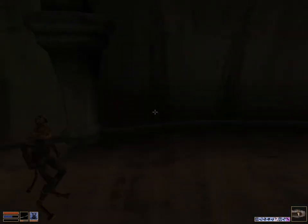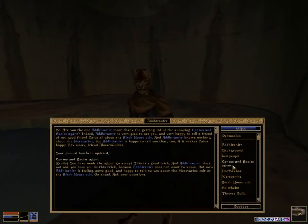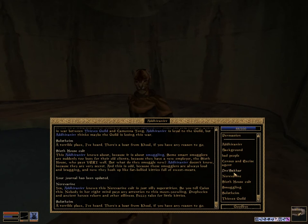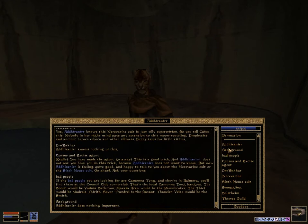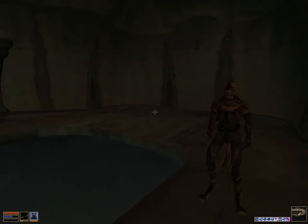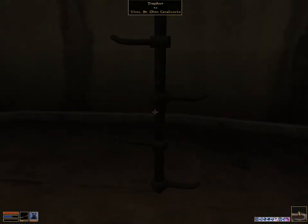Here's the Khajiit and she will give us all the information we want. He's gone. Now exhaust all dialogue with her — yep, that's it. Now we're done with Addhiranirr. The last NPC I need to make a video for is Mira Milo.